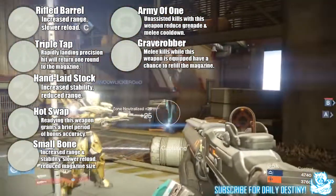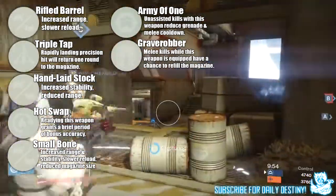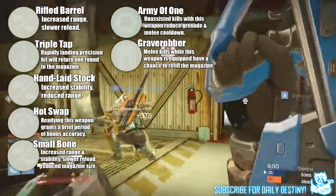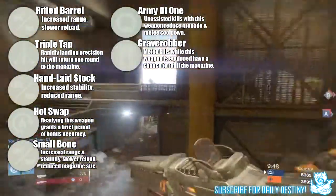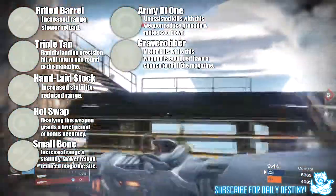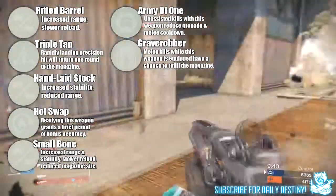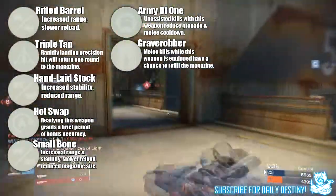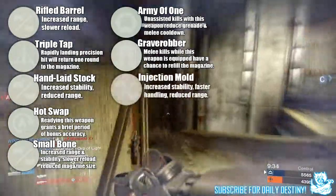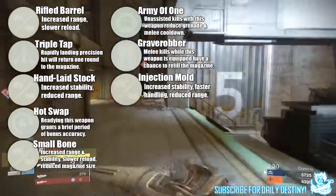Rave Rubber is one we saw on the new crucible shotgun — if you missed it, I did upload a video going through all the new crucible weapons, link in the description. This is going to be a beast on any shotgun. Imagine now that special ammo in PvP is limited — melee kills have a chance to refill your magazine. This is going to be a must-have perk for your shotgun, it really is.